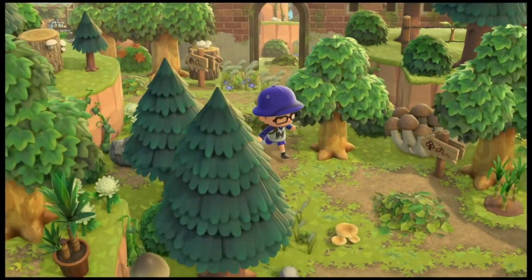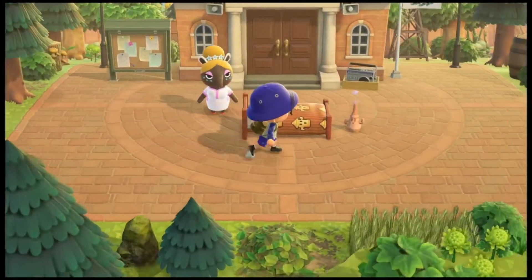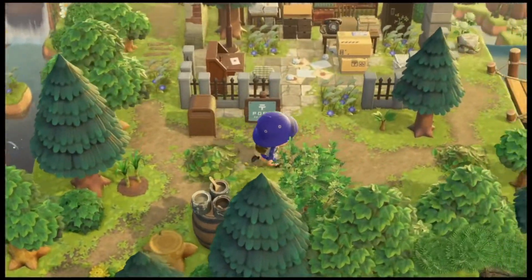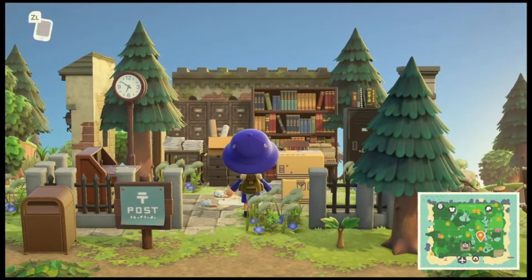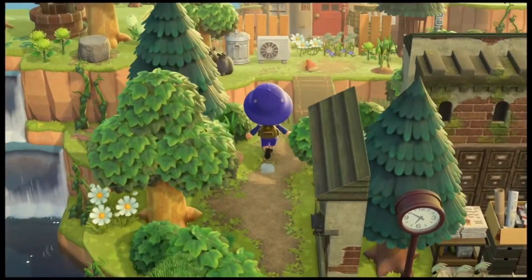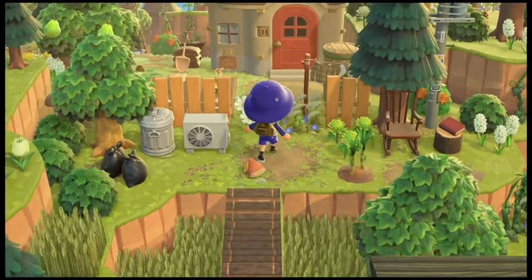Let's go out this way and cross past Resident Services — say hi to Luna. Now we're on the other side. Beautiful. We've got our post office out in the open — that's cool, it looks good. It's very unique. Let's walk up here. Oh, look at this little bridge — that's cute with the little grass on the bottom. That's awesome, great creation.